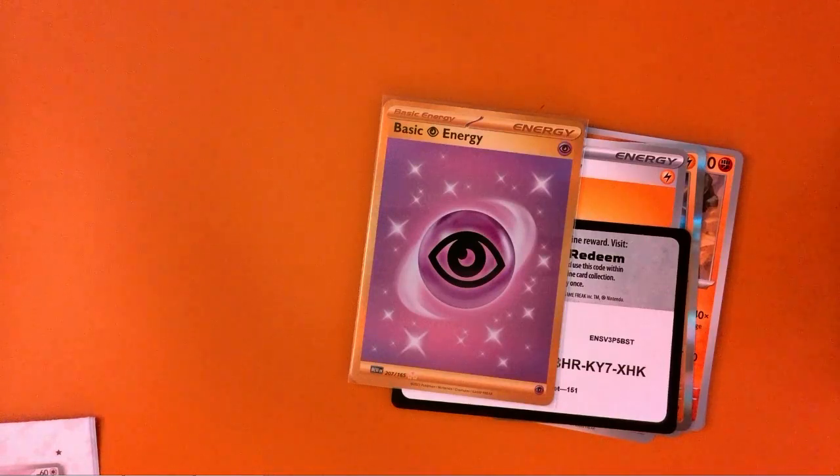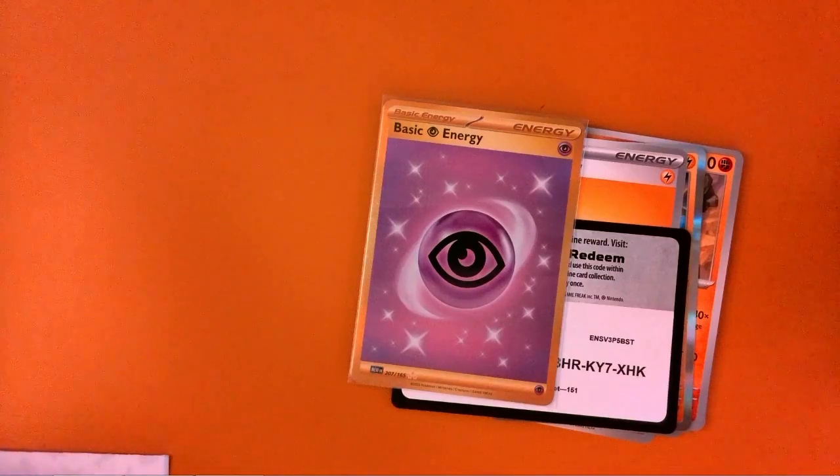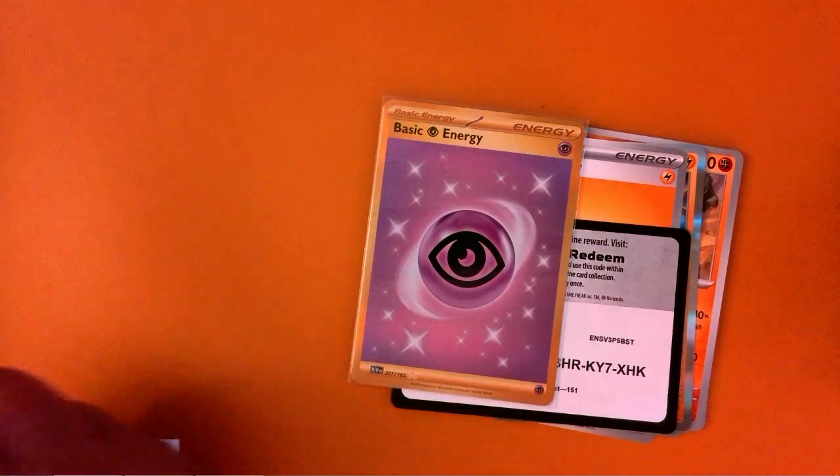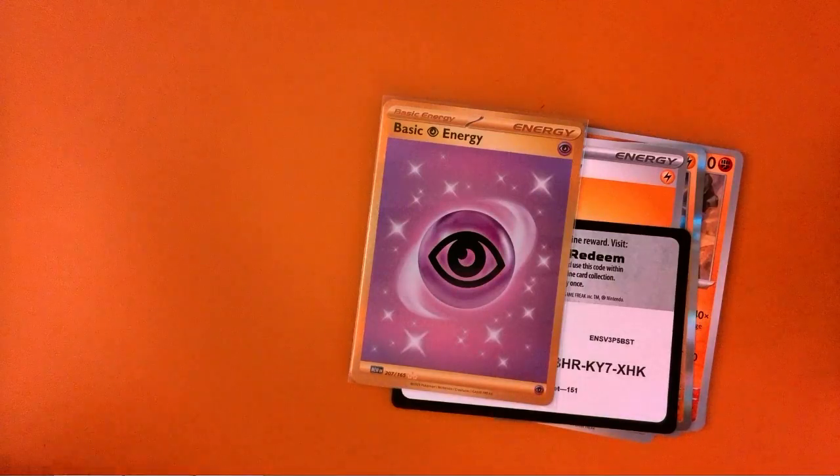That was number 35. Make sure I'll mark it down in the book. 35 — Catchy Three Fairy. And the gold on the back. Basic Energy, Gold, right after Switch.